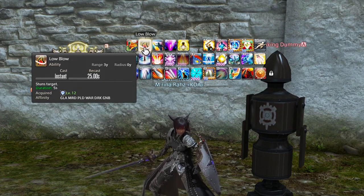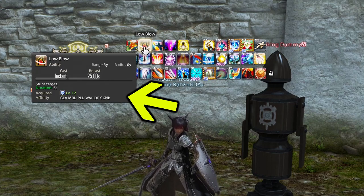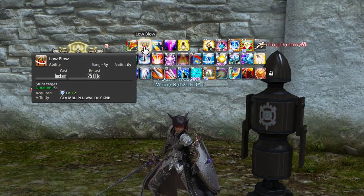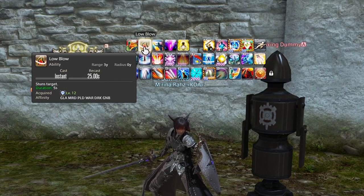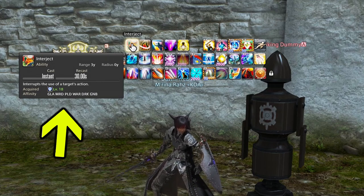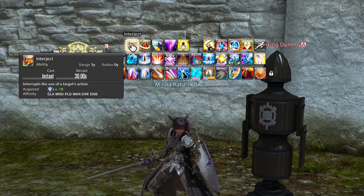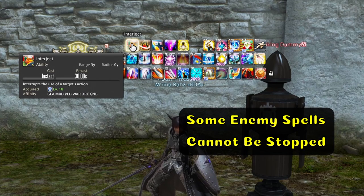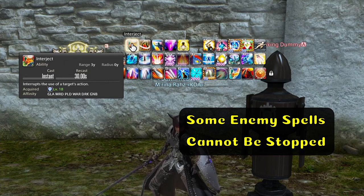We also have Low Blow, which is another stun. As Paladin comes with a stun of its own, I typically don't use Low Blow as often, but you can still find places to weave it in. And then we have Interject — a nice interrupt to cancel out an enemy's spellcasting. If a boss or a trash mob is casting a big spell that's either going to paralyze or hurt the party, you can hit Interject and that will silence that ability.